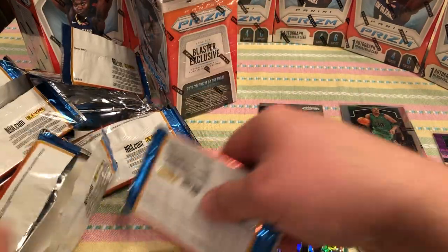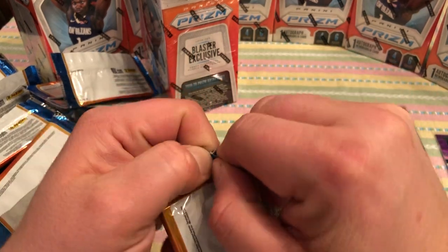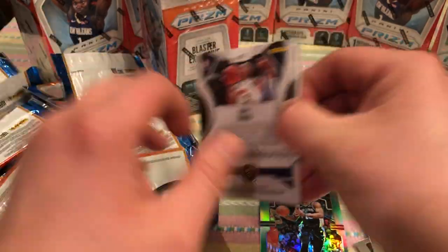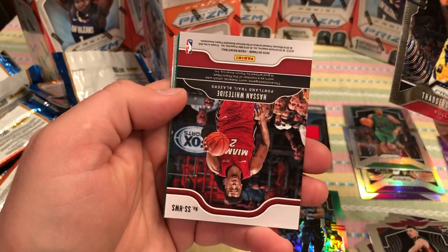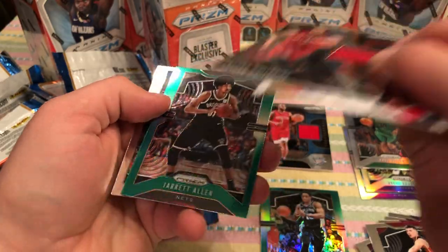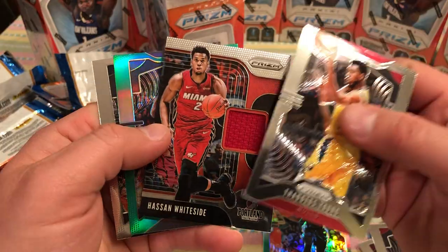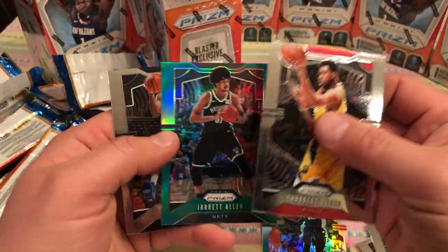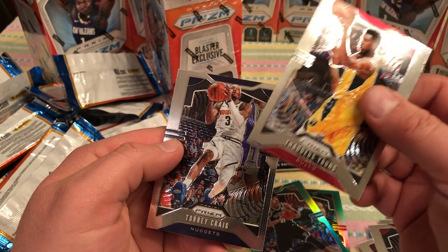Next pack — oh, we're already at the mem pack? Wow. Time flies when you're having fun. That was quick — I already threw two blaster boxes. These eight blaster boxes will be gone in no time. Hassan Whiteside. And Jared Allen green, third year. Not much of a fan so I don't know much about him. Too bad that was not a rookie, but I'm not complaining.